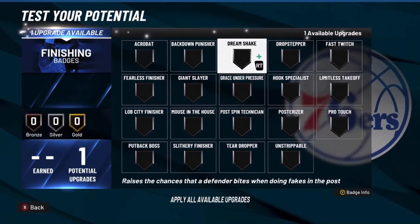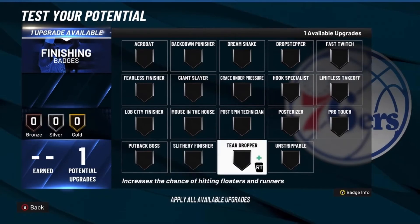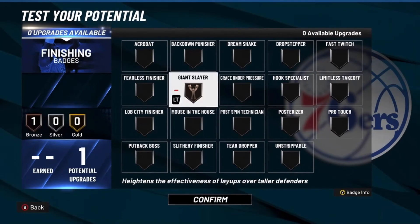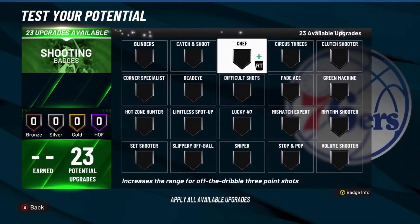Now for the badges — finishing. I'm going to go with giant slithery finisher because it heightens the effectiveness of layups over taller defenders, so you're going to be able to do layups over taller defenders.